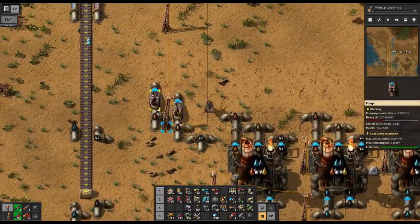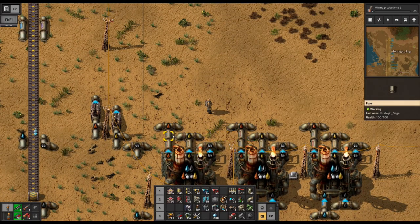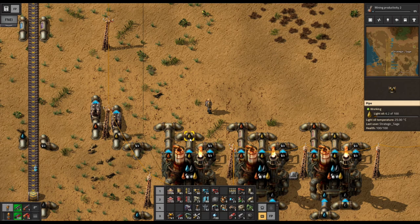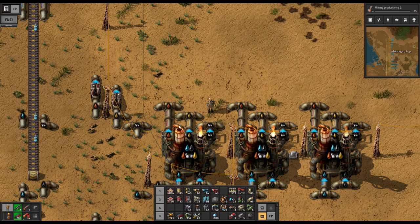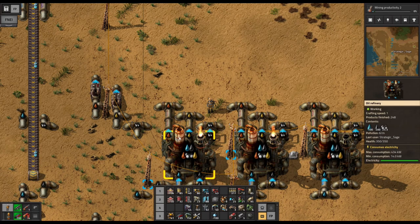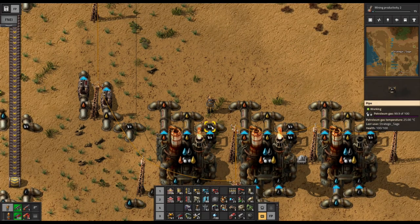The advanced oil processing deserves more attention — requires it in fact — because we have the three products coming out here as we've noted before, but we're not using light and heavy oil. They will fill up these pipes and when that happens it clogs up the system and the refineries will stop. We need room for all the outputs. We could just put up storage tanks, but that just kicks the can down the road. What we want to do is convert these by the cracking process into petroleum gas, which is the only one of them that we currently actually want to use.